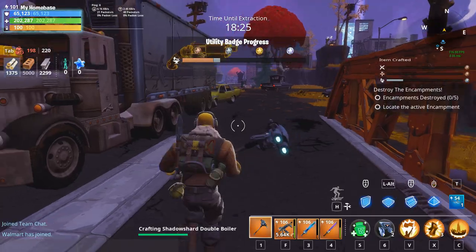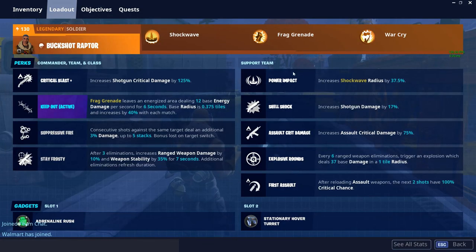The loadout we're using right now — I didn't have any other shotgun heroes, so this is the only one I used. I'm using shotgun soldier, which is Buckler Buckshot Raptor. It increases shotgun critical damage by 125%, and then I'm also using a hero that increases shotgun damage by 17% — I don't know the name of that one.